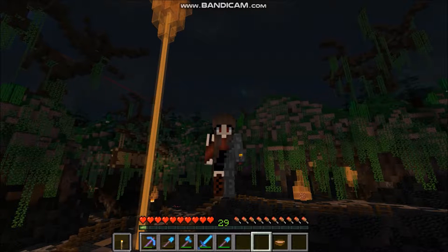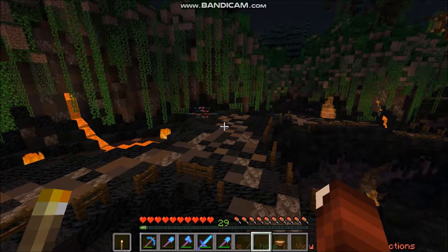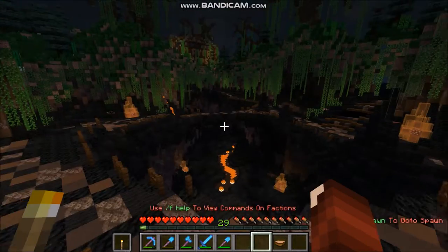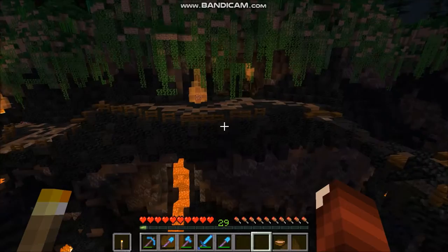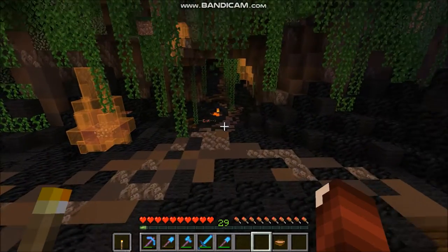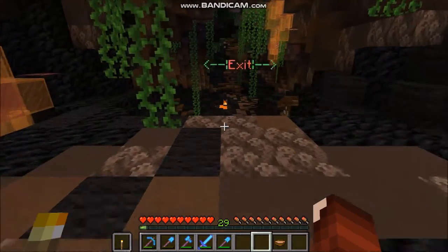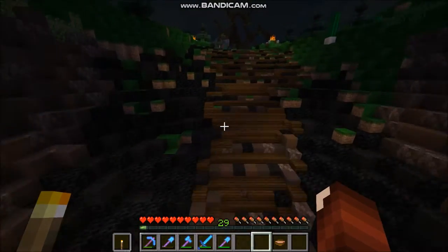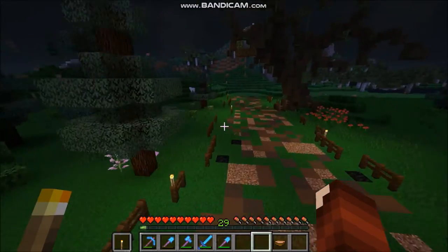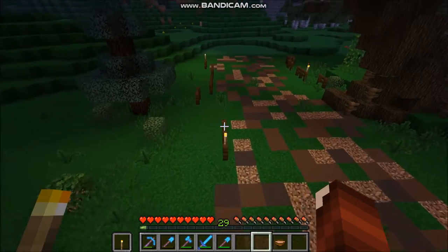Hello everybody, welcome back to another episode of Minecraft Survival from the Vextran server. In today's episode I have a few things planned. First big thing is I'm going to show you how to get rid of a crap ton of mycelium on an island, because my island is pretty much completely infested with mycelium. I want to clear that stuff out and replace it with beautiful lush green grass.